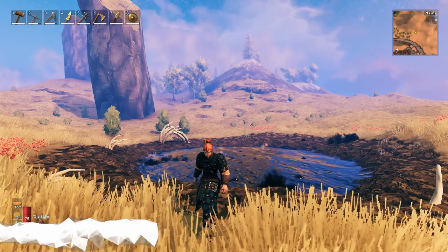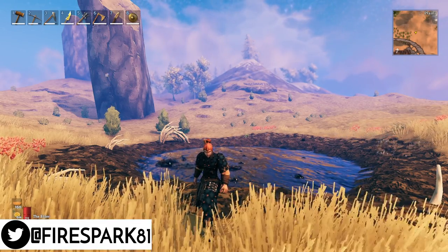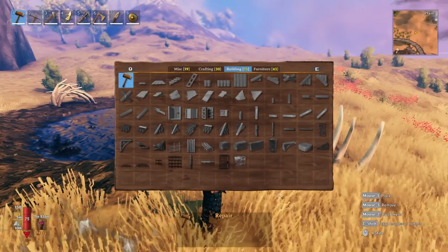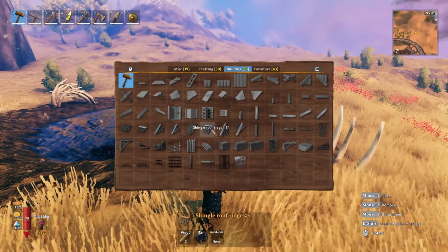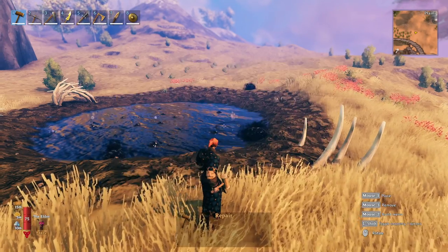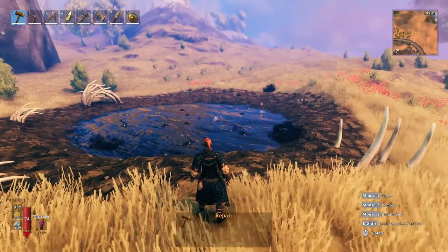Welcome back to another informational Valheim video. Today we're going to talk about tar pits and tar. A lot of new recipes, specifically the dark wood building pieces, all take tar, and in order to get tar you need to come over to the Plains and find tar pits. They're pretty easy to find — they're all over the Plains.